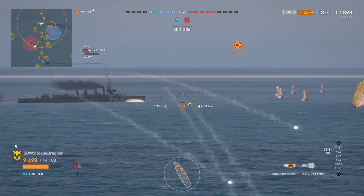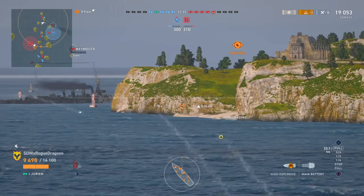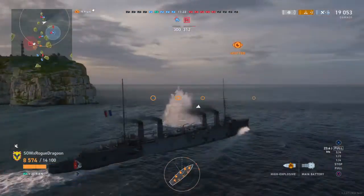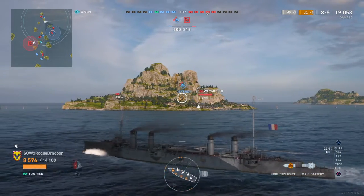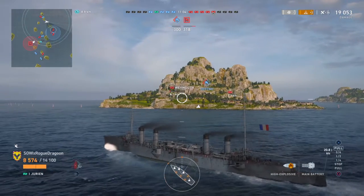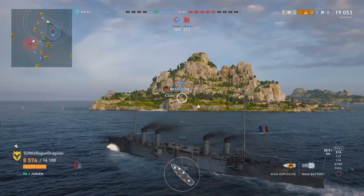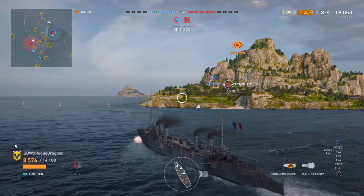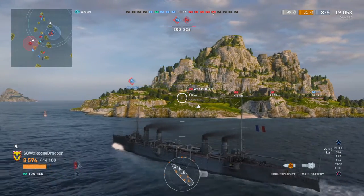Three shells — we took out one of his cannons. He's running; we're gonna lose him behind the mountain. Who's this? Oh, that's a Dresden — and that's another Weymouth over there. Both sides have lost four. We've lost both players on our side. We have no teammates protecting the base, so it's time to kick it into high gear and try to get over there. The base is 50% captured — if we can make it contested, they'll have to stop and face us.